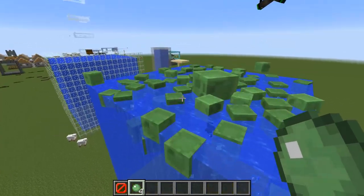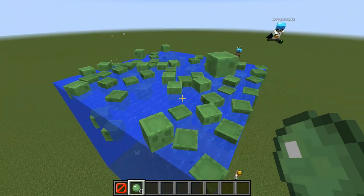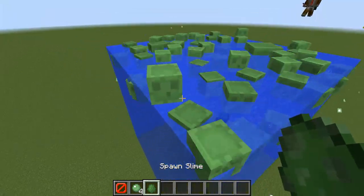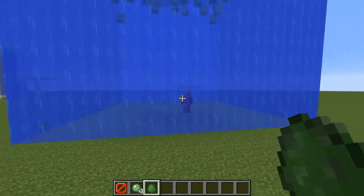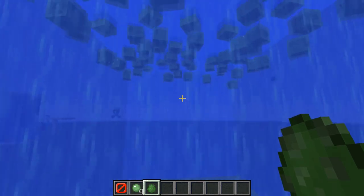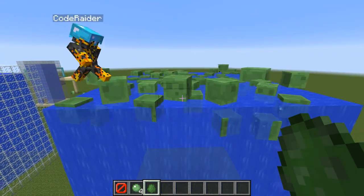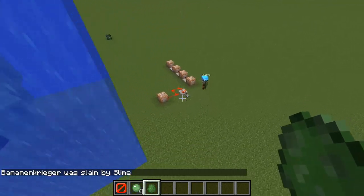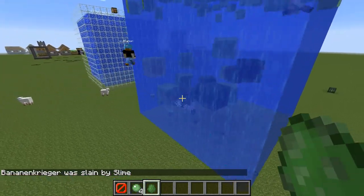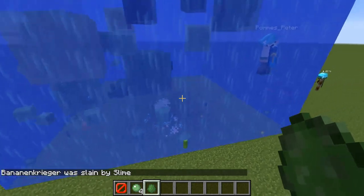We did several tests with slimes about their behavior — it's pretty interesting. First of all, they do swim up, and it seems every sort of slime swims up. But we also saw the small slimes have some problems with swimming. Most of the small slimes actually get stuck at the bottom and will drown rather quickly.